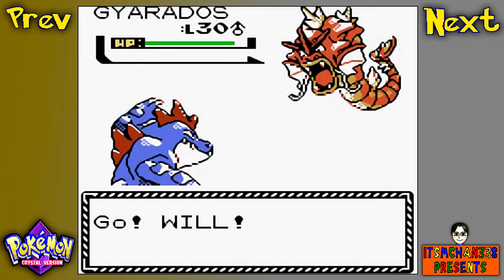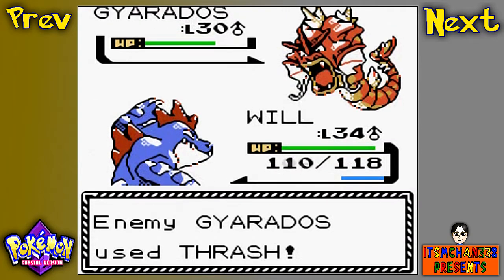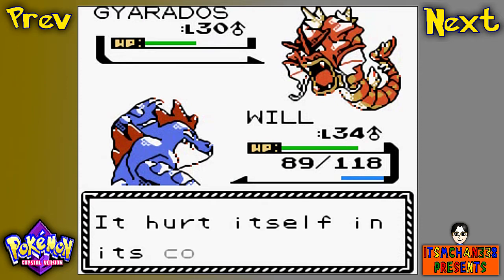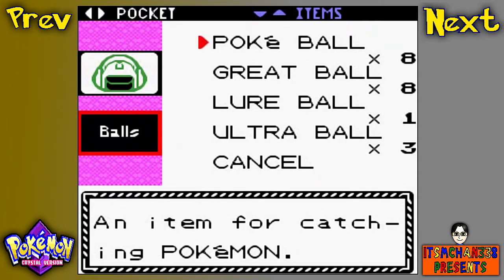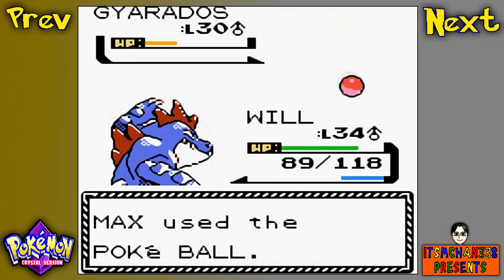Let's go for Will. The shiny Gyarados is on level 30, and Will is on level 34. I really want you to flinch from this Bite. Thrash pretty much just locks in — you keep using Thrash until you get confused. I'm really scared right now, I'm afraid it might kill itself in confusion, so I'm just going to go all out with the Pokeballs now.